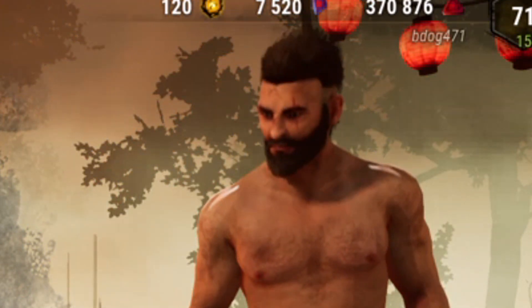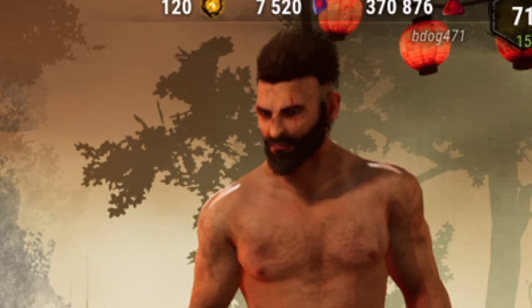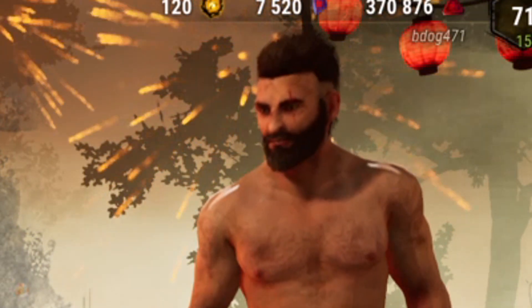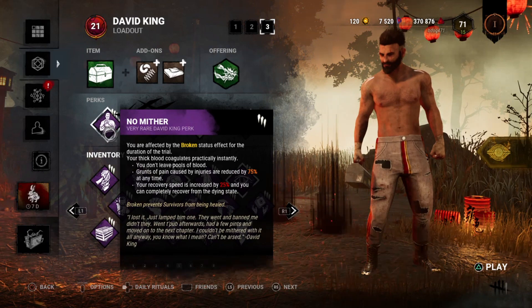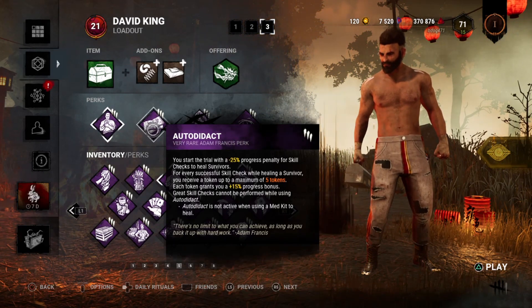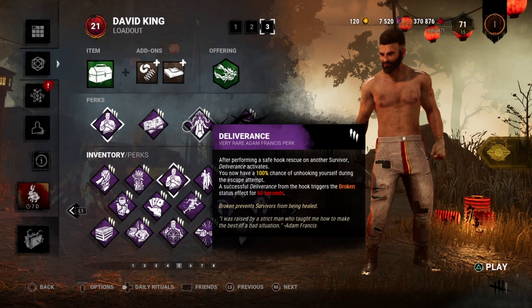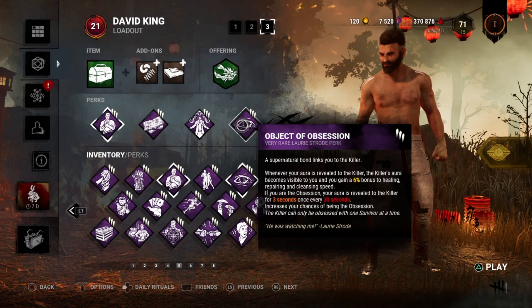Hopefully you guys are having a good one. So a few days ago I made a video making DBD a little bit harder, but now we're going to make it much, much more difficult. Let's go over our perks real quick. We got No Mither, Auto-Didac — I don't know, I'm horrible at pronouncing it — Deliverance, and Object of Obsession.